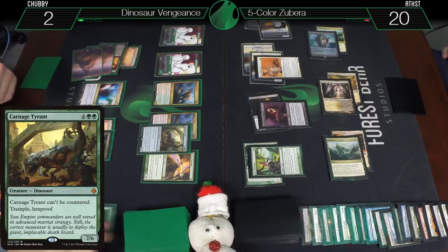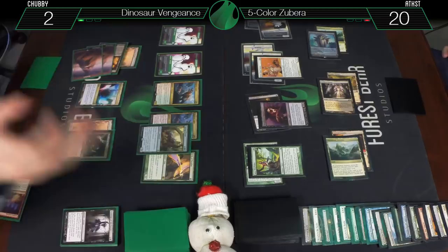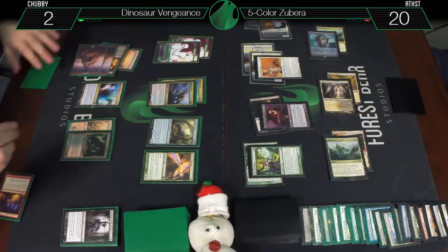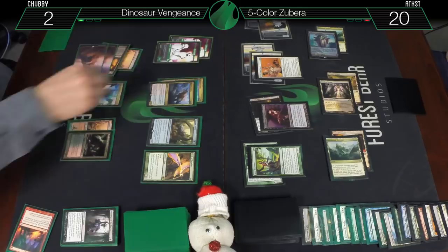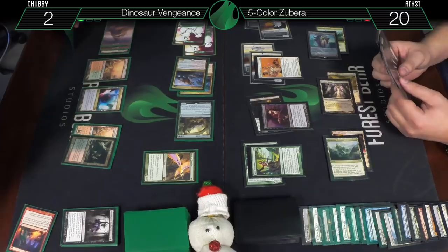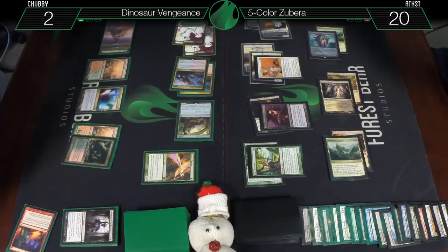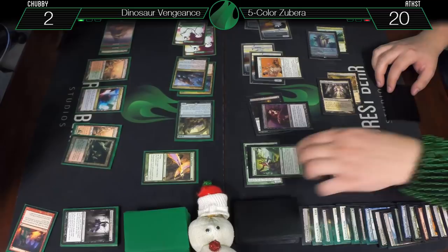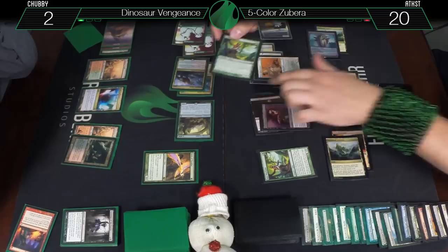Here's a Wooded Foothills — since I have to pay life, might as well, go to 13. Pretty confident I can present lethal — maybe not with those draws. Well there's another land in my 20-land deck. Going to run out pretty quick. So with what I have in play I can only block five things, so I'm dead anyway — I have to present lethal this turn.